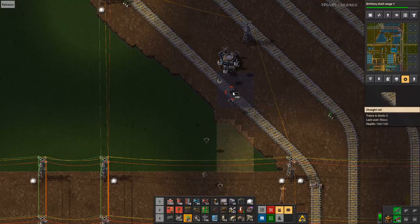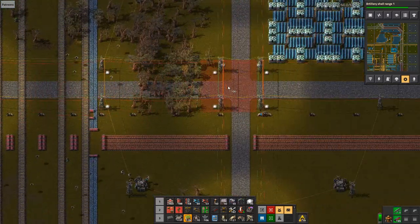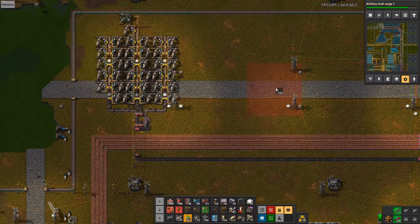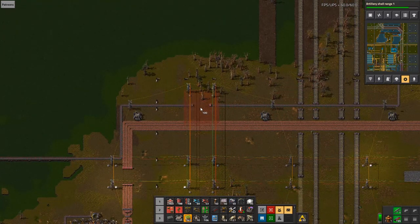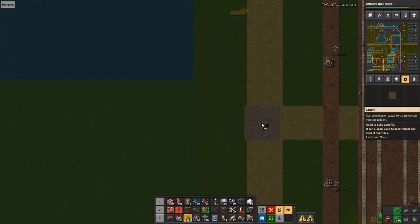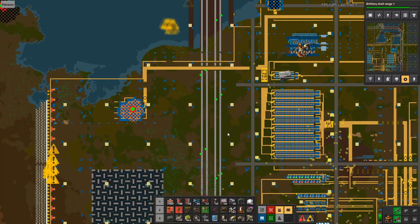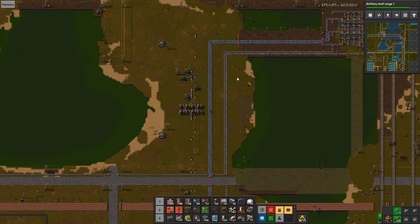Maybe this is something that would be fixed in a future update — I don't know, it might just be the way it is. There's a lot of landfill everywhere. These don't work unless I also get the landfill up here and in this one. I could make a blueprint with this underneath but it doesn't really matter if I don't have the power poles as well.